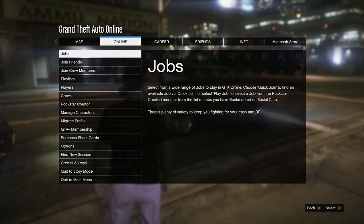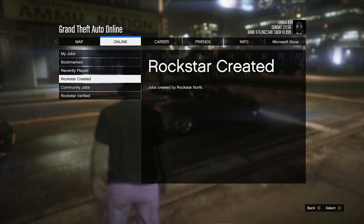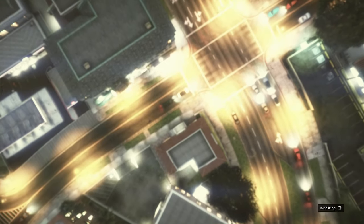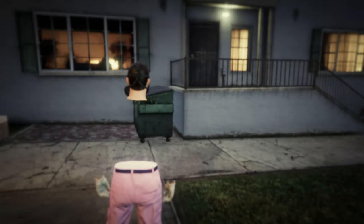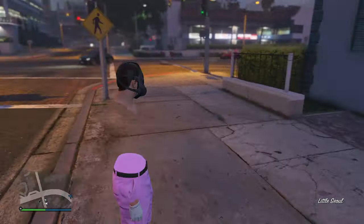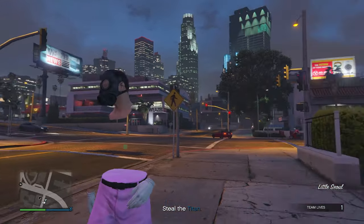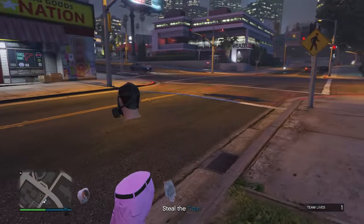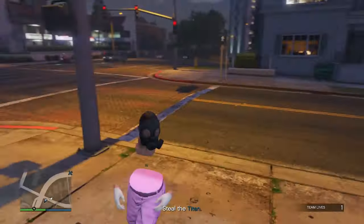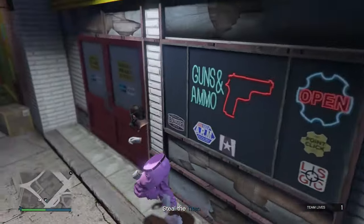What we're gonna do now is go back into Titan of a Job: Job, Play Job, Rockstar Created, down to missions, and start up Titan of a Job again. As we load into this mission, we should actually have the fully invisible torso. Even if we look at it from the front, it is completely invisible now, which is awesome. We only have this weird square in the middle — probably just to confirm we're a legitimate player in GTA Online.